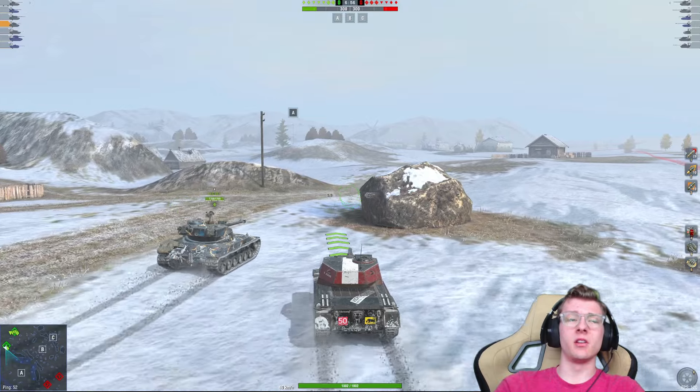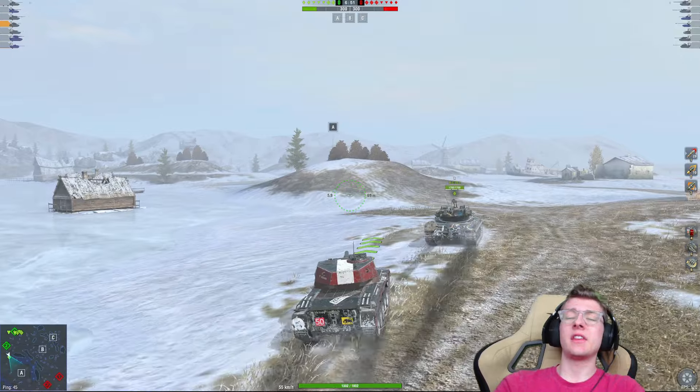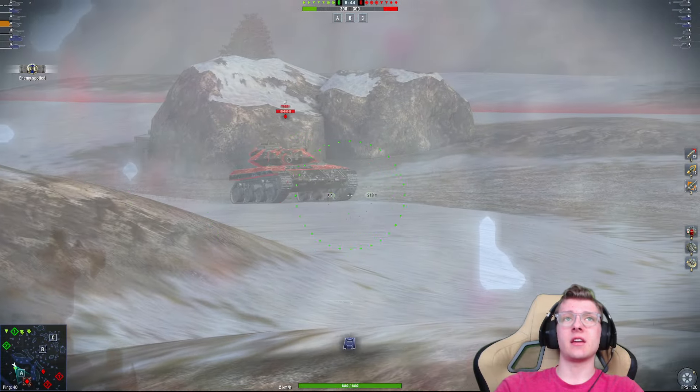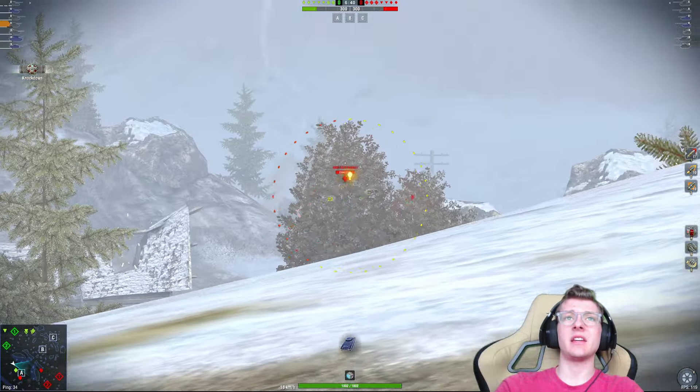Do I agree with Wargaming lowering the damage per shot of the Vickers Light? No. Personally, I think it should be around 330. I think that would have been a pretty solid alpha if it kept the DPM. To be fair, it actually gained damage per minute, but I still think that the alpha damage is a little too low for what the tank is.